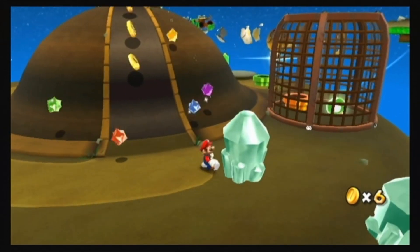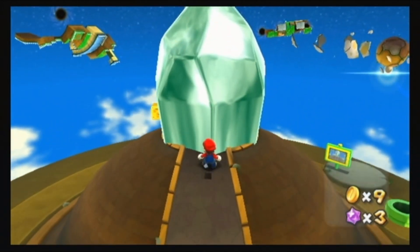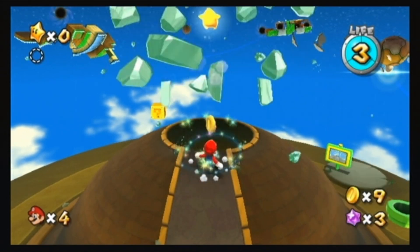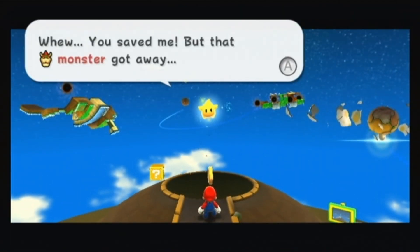It's not just enemies you can use your spin on. Here's a giant crystal — spin to shatter it. There's a hole in the ground where the crystal was. Jump in and Mario comes out on the other side of the planet.